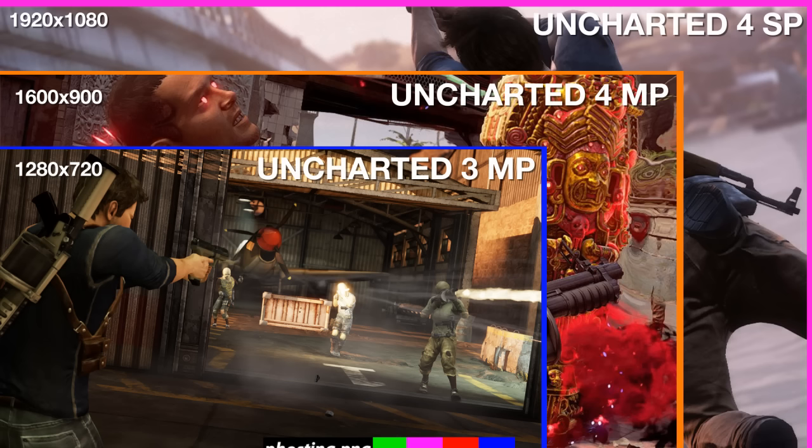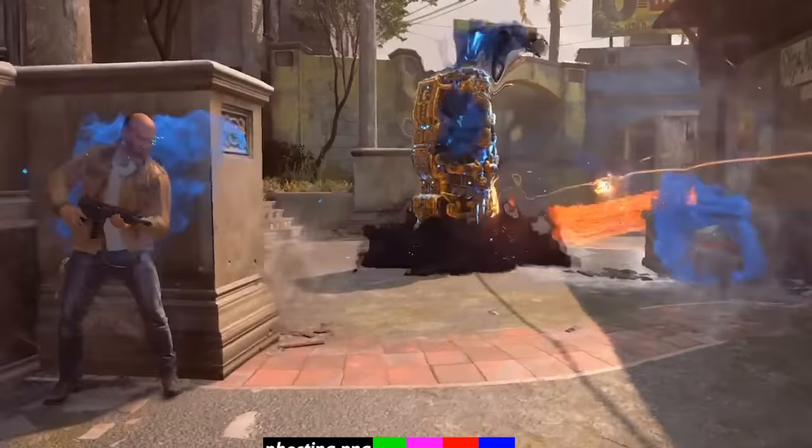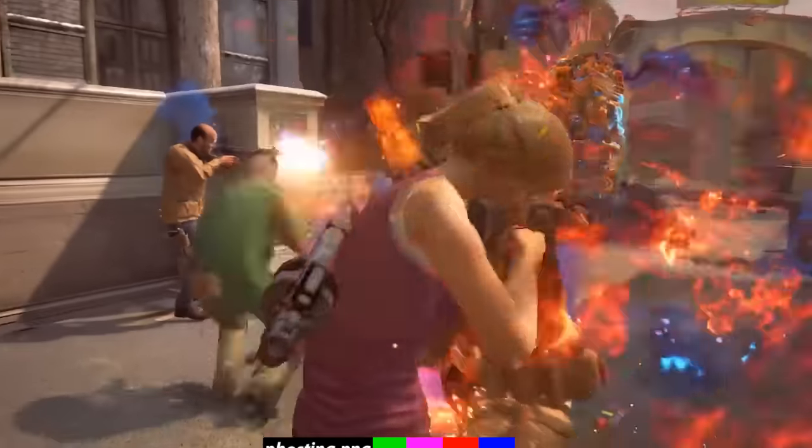So basically the multiplayer is running at a slightly smaller resolution than the Uncharted 4 single player, and they are scaling up the multiplayer to 1080p. So basically they are making the picture worse by scaling it up, but they need to run it at 900p because they want to reach 60 frames per second.